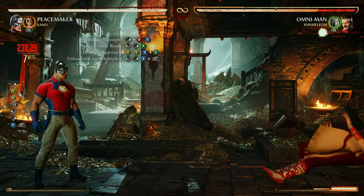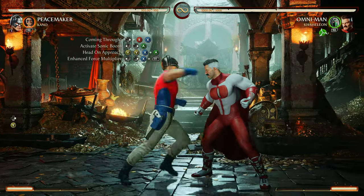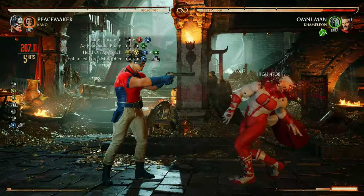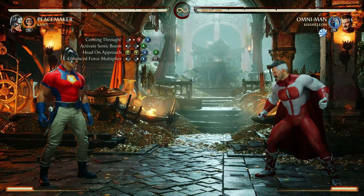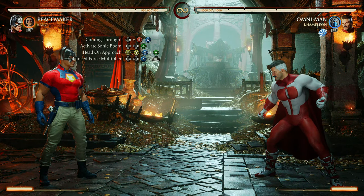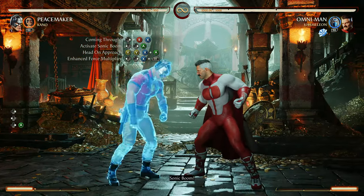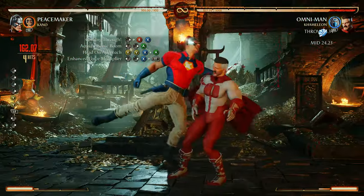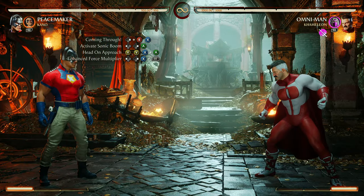You want to do the inputs for the Force Multiplier right after you see him do the grab — you see him lunging in the air about to do the grab, then go ahead and do the back forward one. Now from Activate Sonic Boom — just like that. Now from Coming Through.